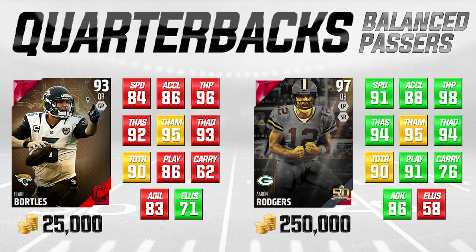That's not going to be a substantial difference. The acceleration is only two apart. Throw on the run, they're exactly the same. If you look at these attributes, it's so close in most of them. But you look at the prices — Aaron Rodgers is literally 10 times as expensive at 250,000 coins on average, whereas Blake Bortles you can get for 20,000 to 25,000 coins. So definitely a really good value out of Blake Bortles. He's kind of a mini version of Aaron Rodgers, and it's kind of funny because a lot of people have actually compared him on the field this past year to Aaron Rodgers.